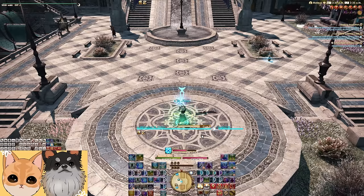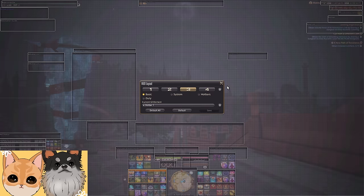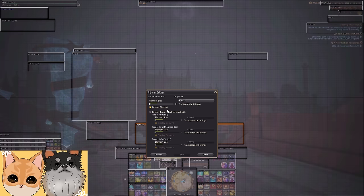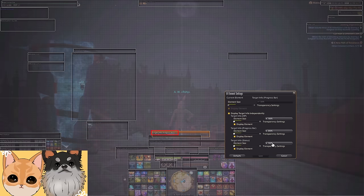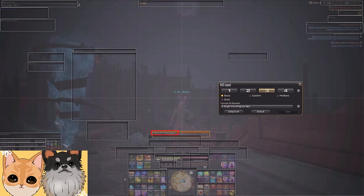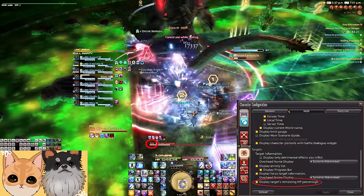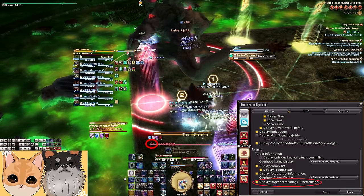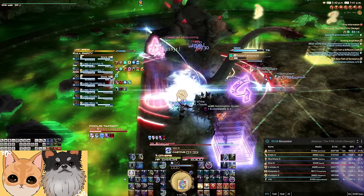By default, target info looks like this — all grouped together in one place sharing one scaling option. This does not spark joy. I recommend splitting these elements up and moving them independently. The target progress bar, aka their cast bar, is the most important thing here, so I crank it to 200% and make sure it's nice and central. The health bar matters considerably less, though I do recommend playing with target percent health on, as it's not enabled by default. A lot of boss mechanics happen at percent health thresholds, so it's important to have this info on hand.